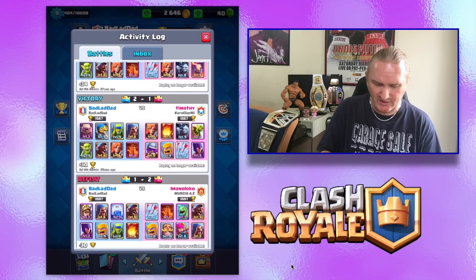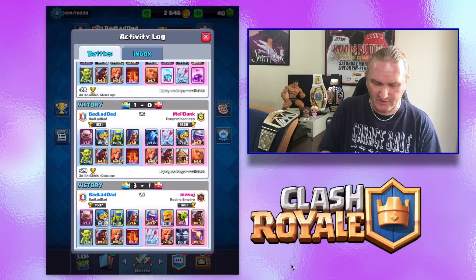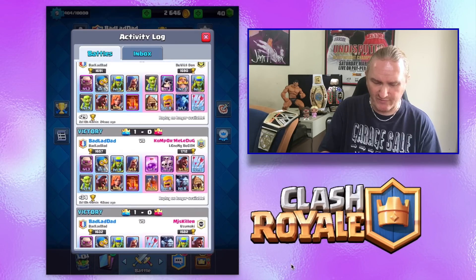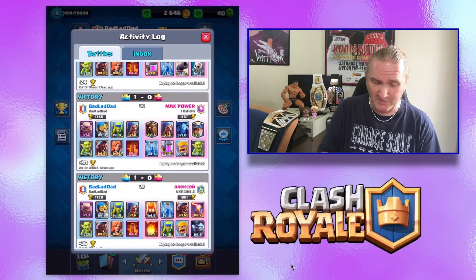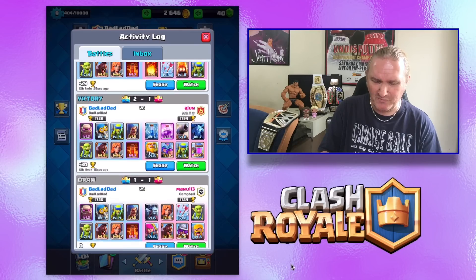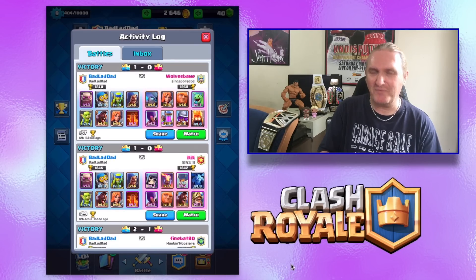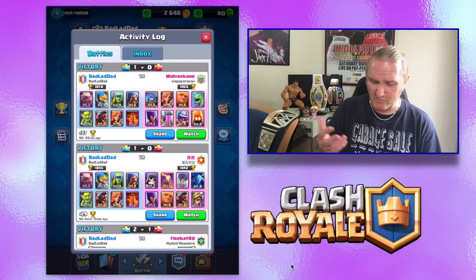I'm just going to scroll down through the battle log. There's the defeat with the old deck, and as you can see my deck is on the left. There's the golem's first match — then wins rolling in: 3 wins out of 4, 4 out of 5, all the way up to 13 wins out of 16. A bit laborious, but just to prove to you that it does work.